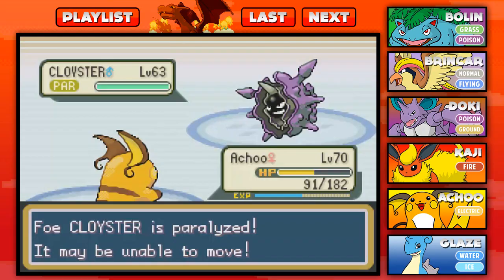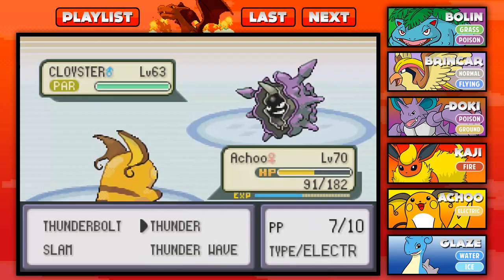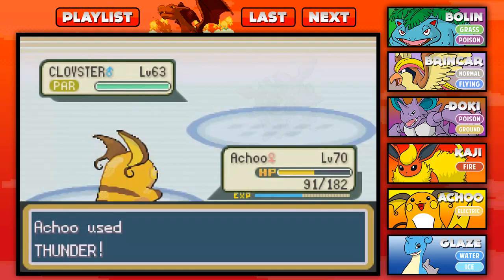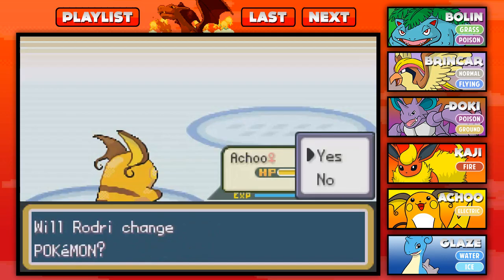I'm going for the Thunder Wave — I don't trust you not to miss Thunders anymore. We're going to play this meta up a little bit. Rain Dance — yes, I think that makes Thunder like 100% accurate. This might just be in my advantage. She might have just messed up. Come on, Thunder! There we go guys — it's going down. Super effective, it's down for the count ladies and gentlemen. Let's see who's coming out next. Should be the last one — it's a Jynx.